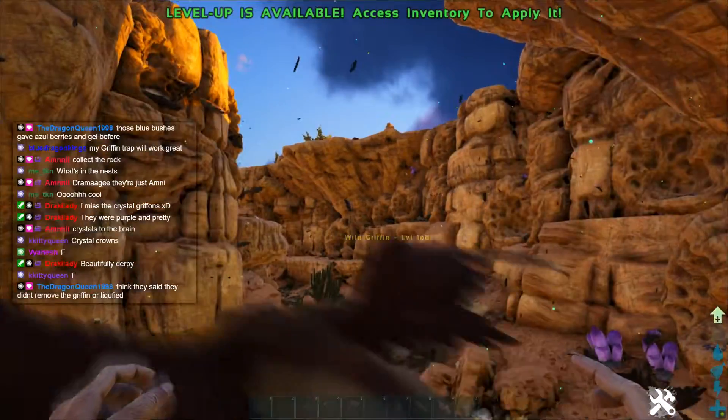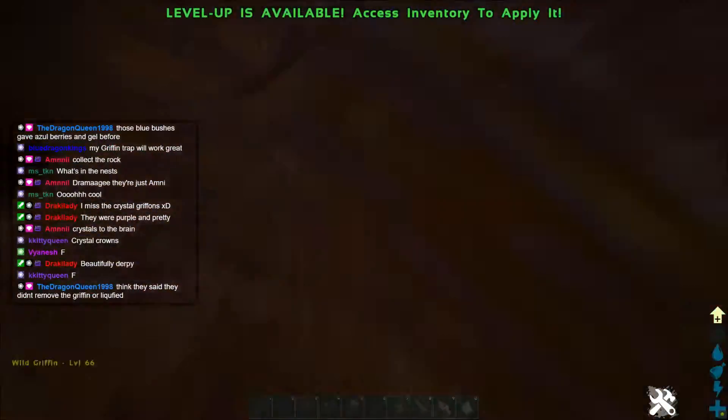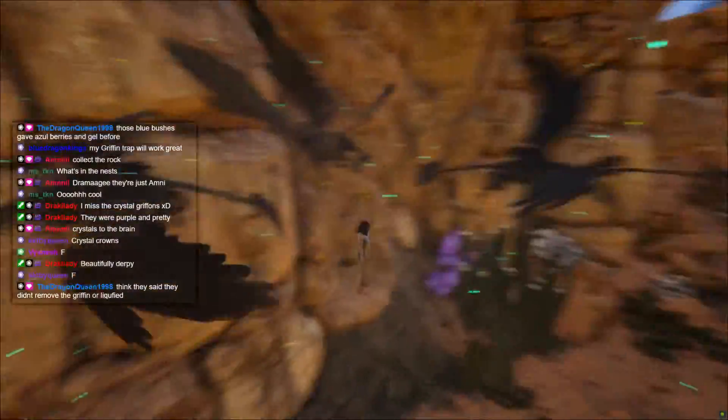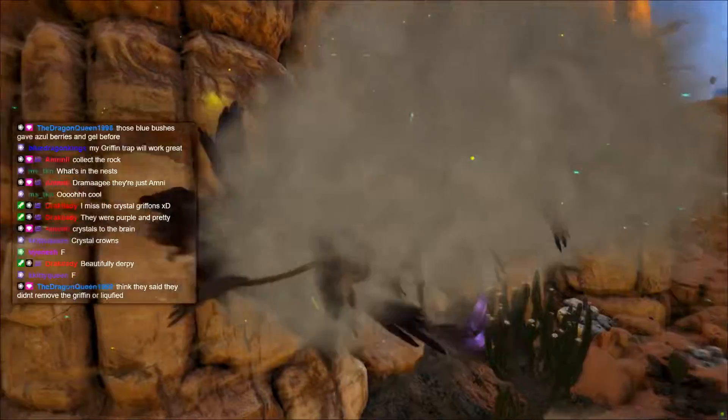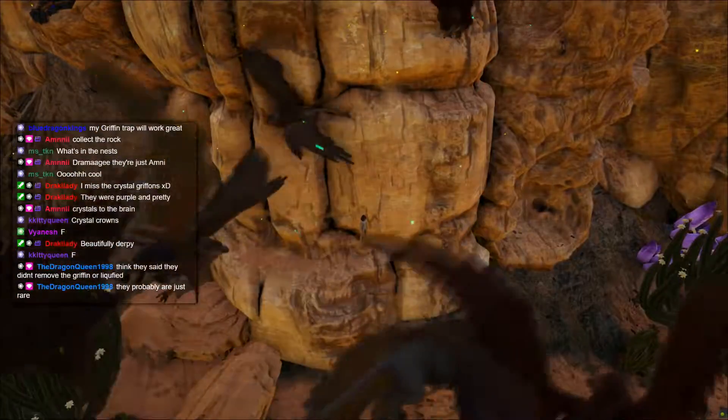Oh my god, look at the amount of feathers — I just noticed! Look at all the ambient feathers here. You can tell it's a griffon trench — this place is littered. And that seems like a good way to actually end for real now.